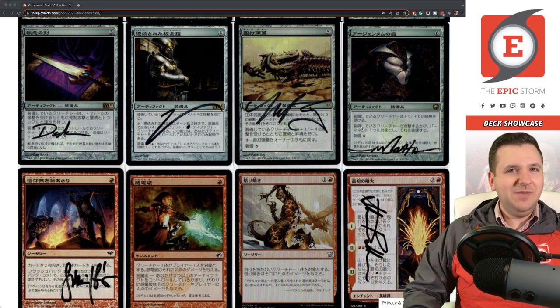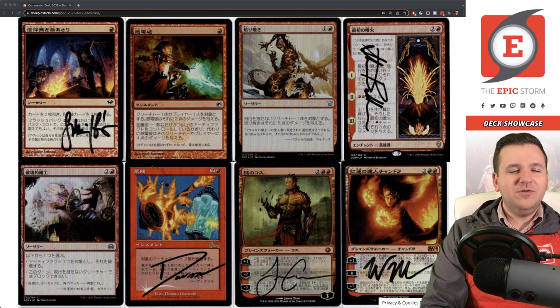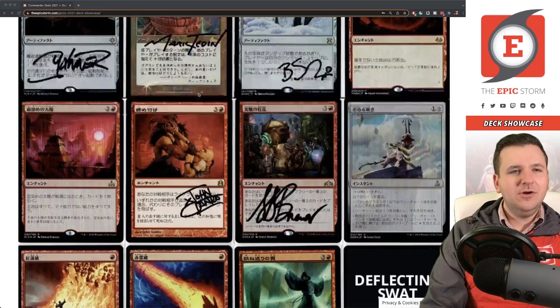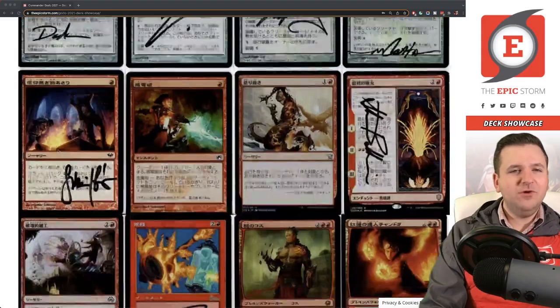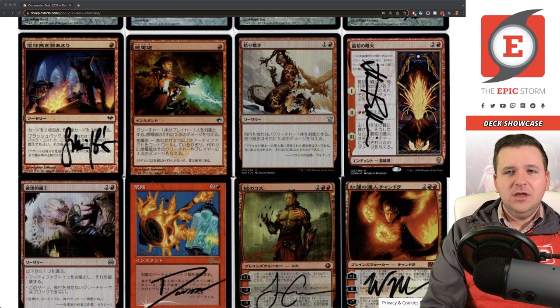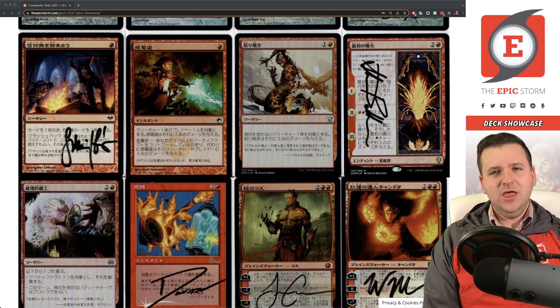Faithless Looting is a reasonable consideration. I've wondered if it's better than Mizzium Mortars in this deck — no strong opinion there. Roast is another candidate. Volcanic Eruption — on chapters one and three it clears creatures, and chapter two ramps you into Godo. Back when I played occasionally, Edric decks were popular in my area — this card would clear a bunch of elves, ramp into Godo, then clear the rest. Literally perfect for the deck, but ultimately probably just too slow and uncompetitive.